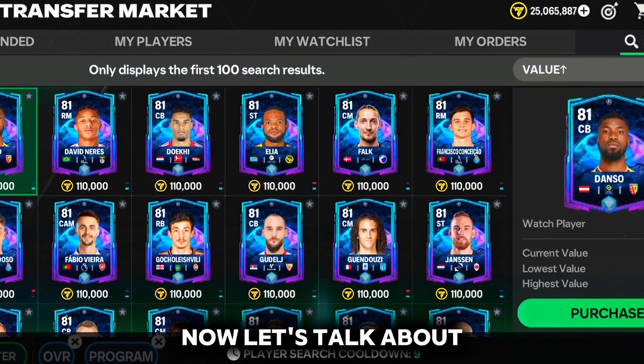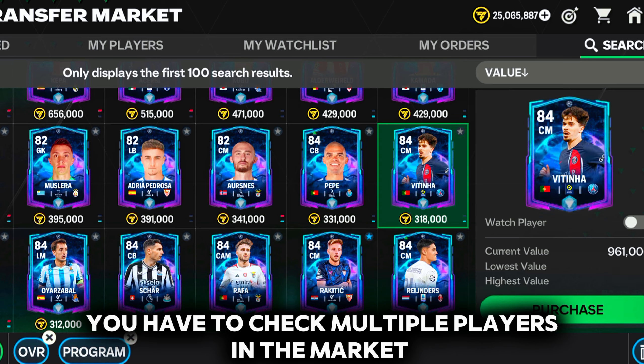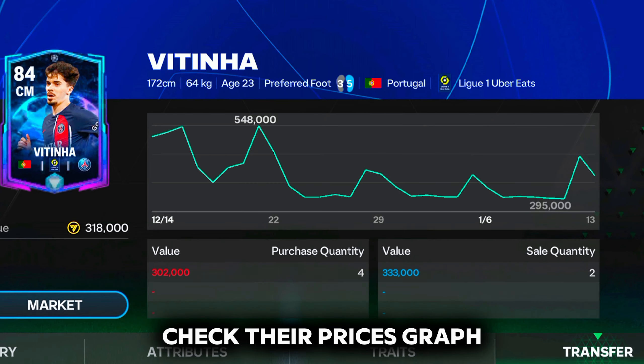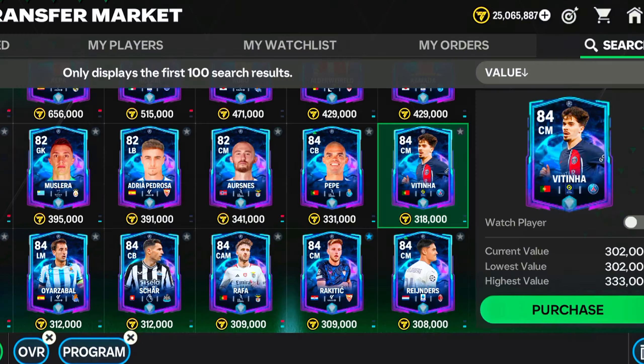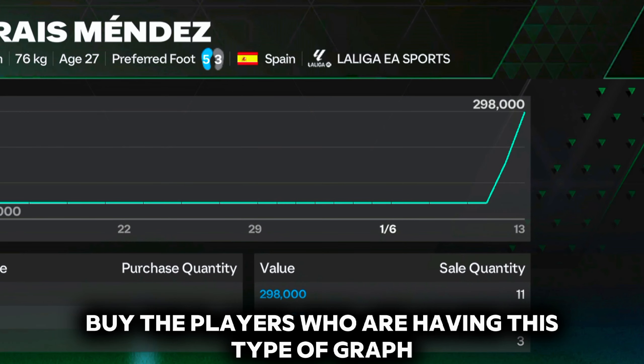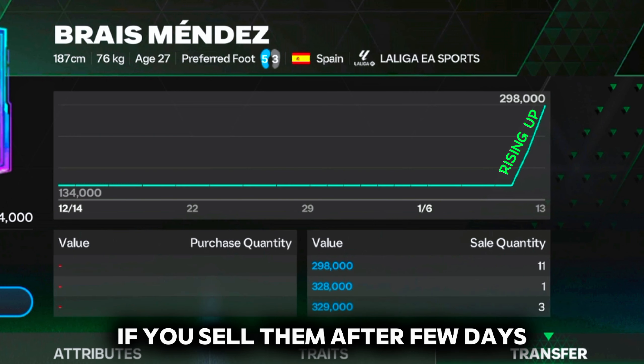Now let's talk about how you can make money in the game. You have to check multiple players in the market, check their price graphs, and buy the players immediately whose graph is rising up. Buy the players who are having this type of graph and you will surely earn profit if you sell them after a few days.